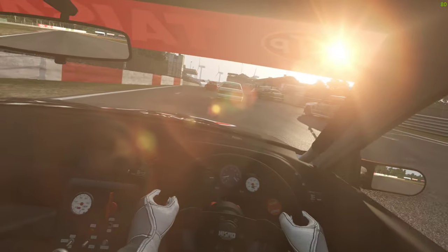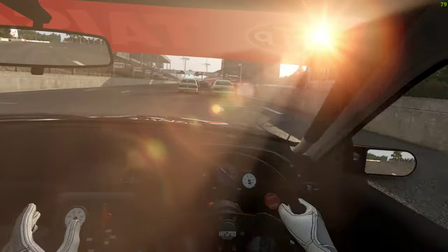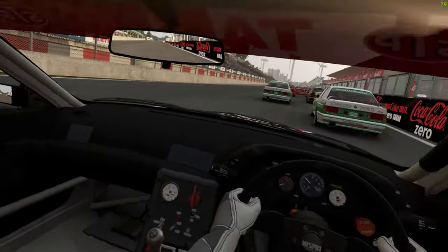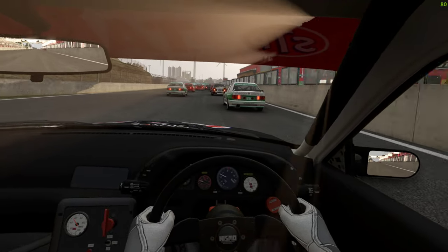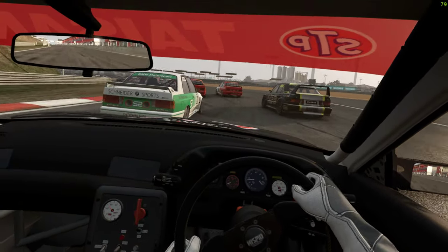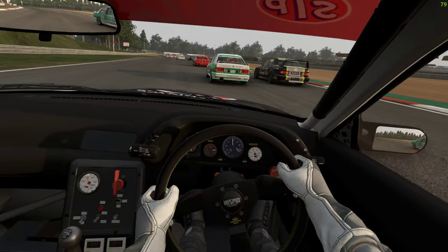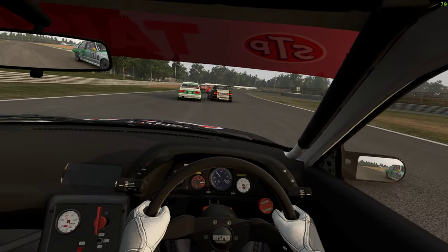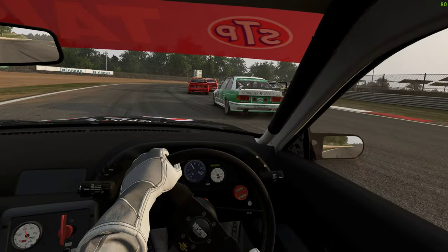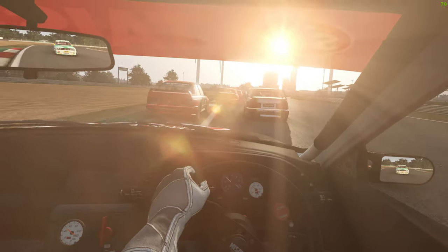We've got Zolder, so we are in Zolder at Zolder — 32 cars on track. I'm trying to remember it; it's been so long since I've raced it, so excuse me if I miss some chicanes. There's some chicanery. Right side clear. On your right you've got the big windmills.